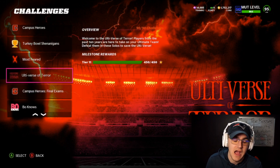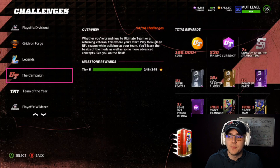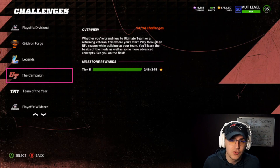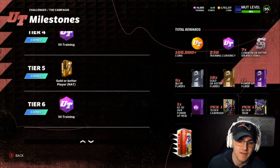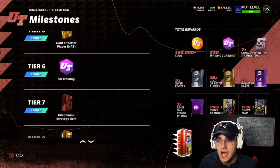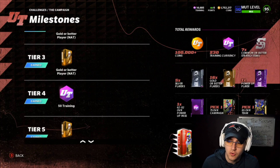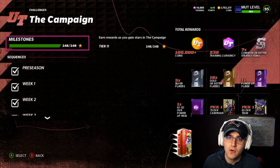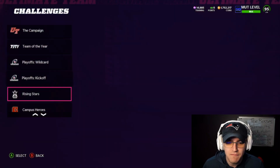Obviously if you haven't already, grind your Campaign solos first — I'm assuming most viewers have, but if you're just getting the game I really recommend starting there. You get a team captain, a power-up player, 100,000 coins in total, and an elite store pack offer. They're not amazing rewards overall but they're a solid foundation to start your game with.